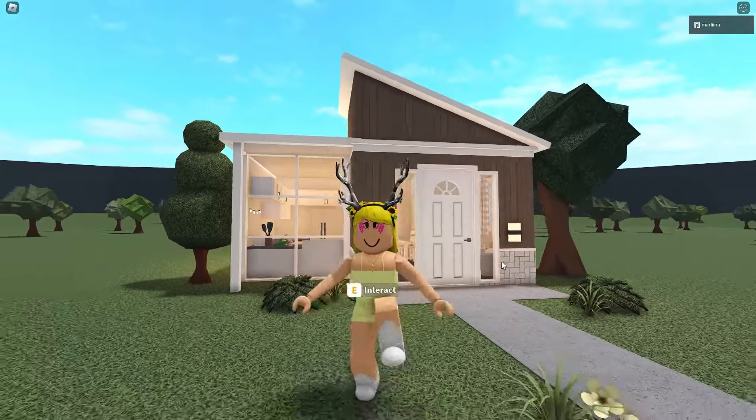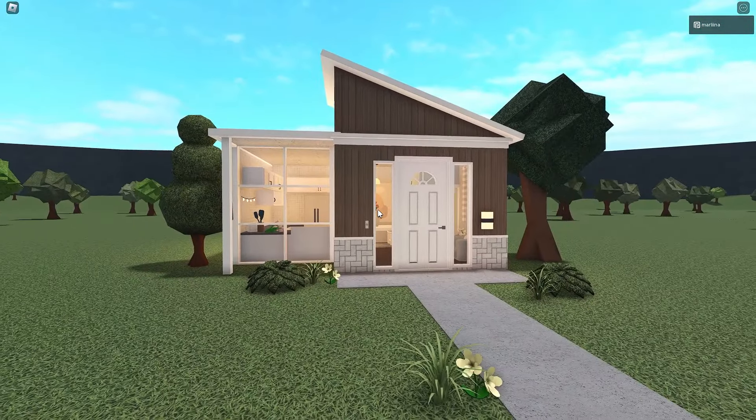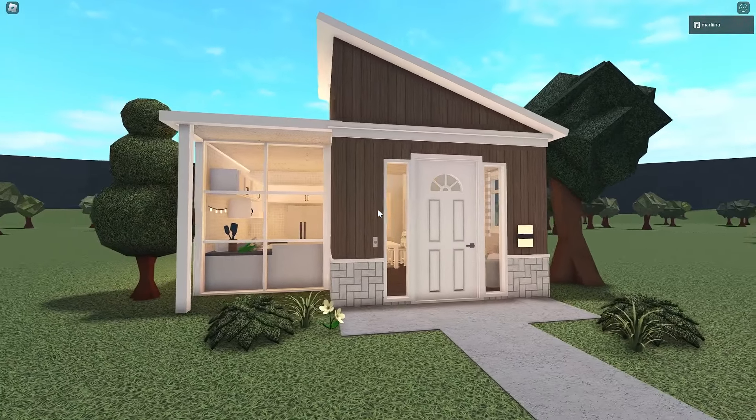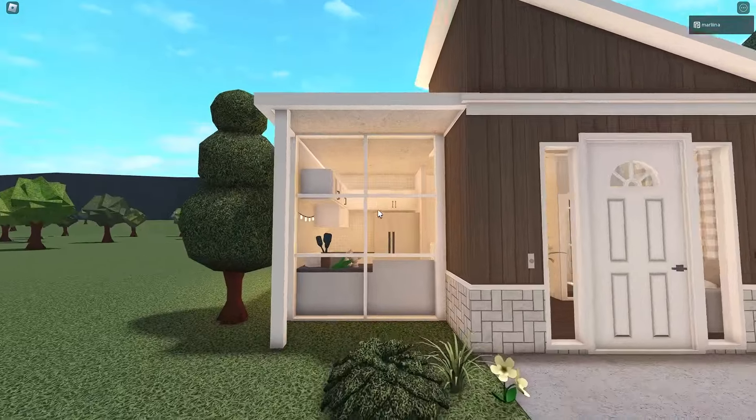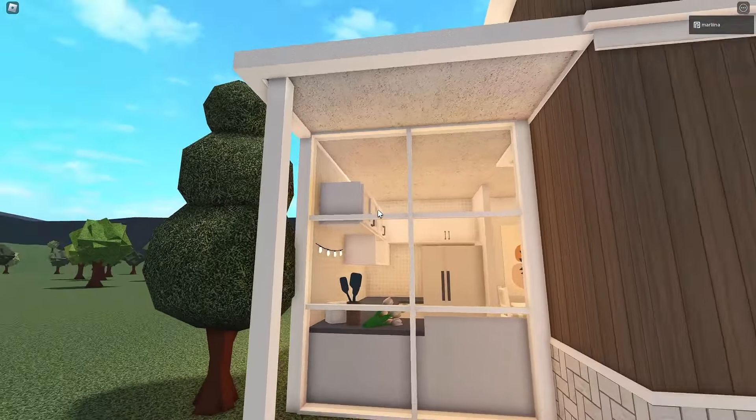We have some flowers, which is cute. This house is perfect for any new players, anyone who needs a starter or affordable no game pass house — something quick and easy to build. Over here we have this little overlapping roof thingy, very cute. You get a sneak peek of the kitchen and dining room. Then we have our little walkway leading up to our front porch — a little patio kind of thing. Let's go inside and check it out.